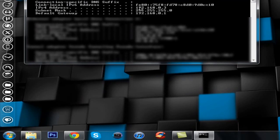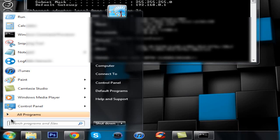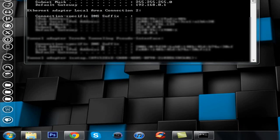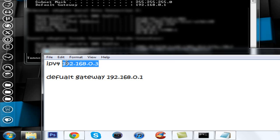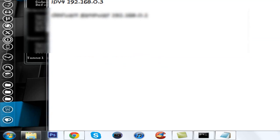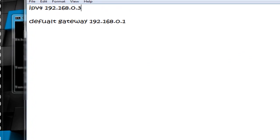After running ipconfig, look for the IPv4 Address and the Default Gateway. Note both of these down — open Notepad and write them in. For example, the IPv4 address might be something like 192.168.0.3 and the Default Gateway something like 192.168.0.1. These two IP addresses are really important, so keep up with them for the rest of the video.